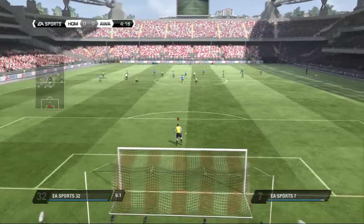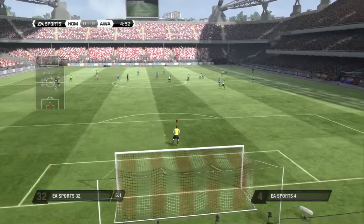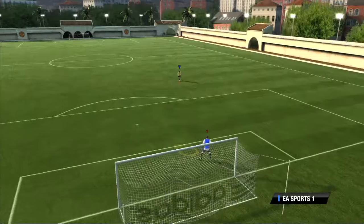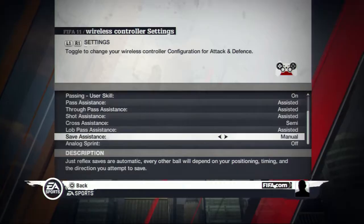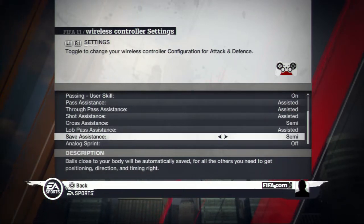If the view is too far or you just fancy following the play from close by, you can press the select button to toggle zooming in and out with the camera. Learning to be a goalkeeper is not an easy task — you have to take it step by step. In game settings, you can try the different assistance levels to see which one suits you best.